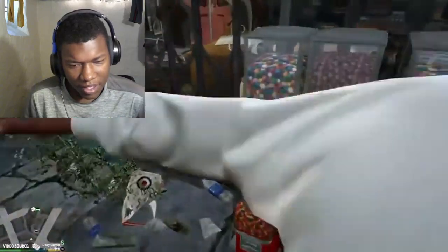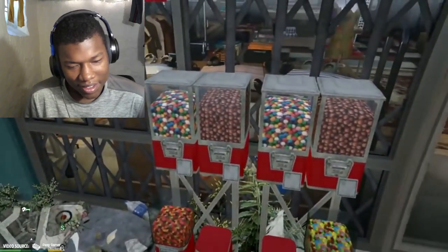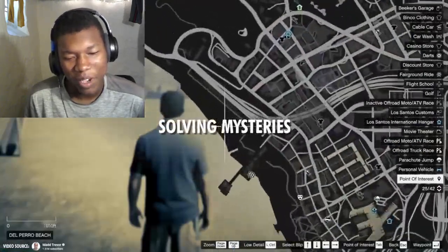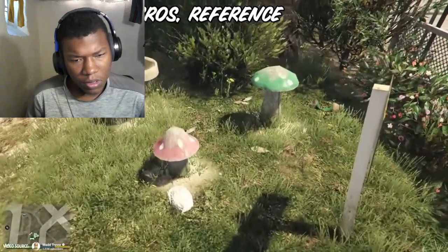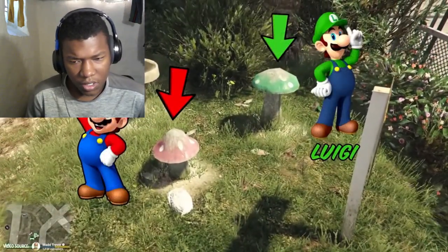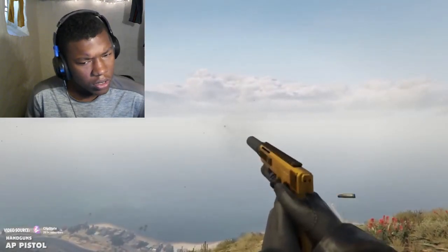Bubblegum machines scattered throughout the city will add a touch of whimsy. Also, solving mysteries: in GTA 6 you'll be able to embark on quests to find missing people, adding a whole new level of depth and immersion. That's just Rockstar doing what they do.